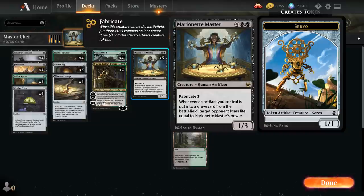Marionette Master has Fabricate 3, meaning when it enters the battlefield we decide between putting three +1/+1 counters on it or creating three 1/1 colorless servo artifact creature tokens. Whenever an artifact we control is put into a graveyard from the battlefield, target opponent loses life equal to Marionette Master's power. So every time we play the Master, we have this interesting decision of giving it additional power to cause more life loss, or making servo tokens to enable the Master in the first place.